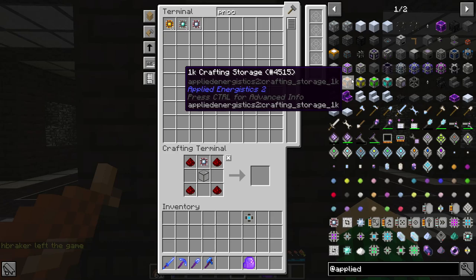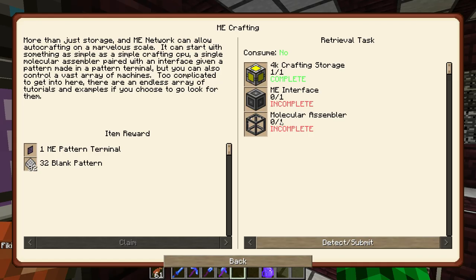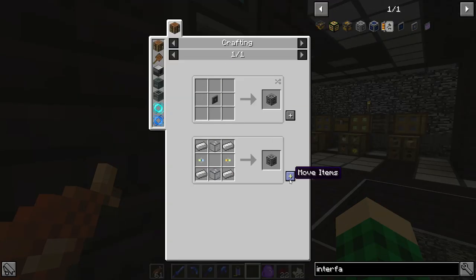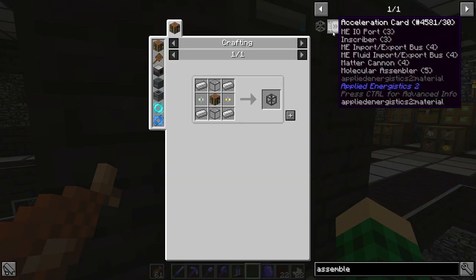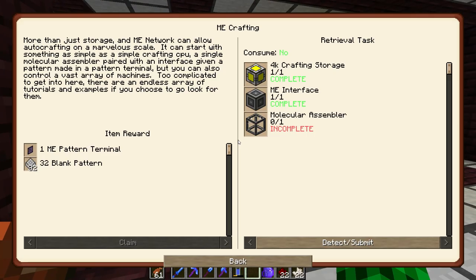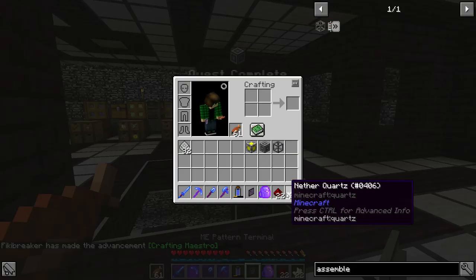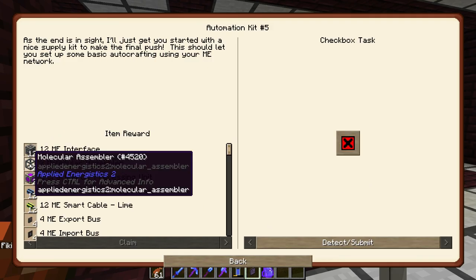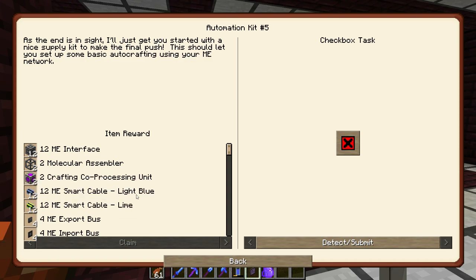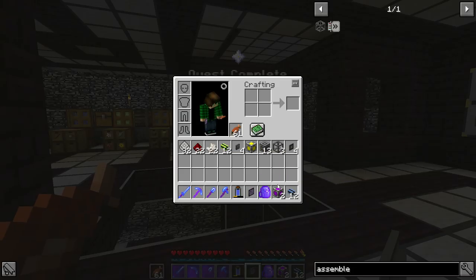We need one of these 4K crafting storages, and then we get an ME interface and an assembler. That should be the ME interface, and an assembler. We can claim an ME pattern terminal and some blank patterns. Over here we get an automation kit — which is 12 ME interfaces, two molecular assemblers, two crafting co-processors, light blue and lime cable, and four export buses and four import buses. That's just amazing. Thank you game for giving us all of those lovely things.